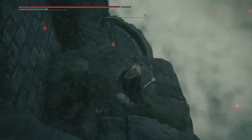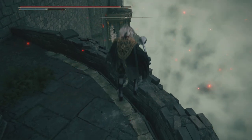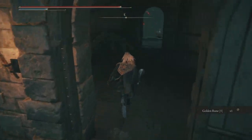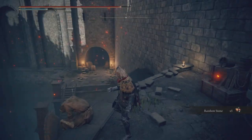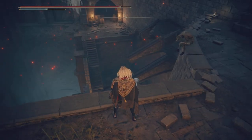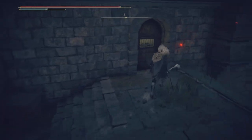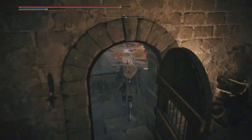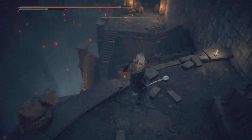We're almost there — that door I showed you at the start of the video. Down this jump — be careful, we don't want to go off the edge. Golden Rune number five. Keep going — rainbow stone. Now I'll show you how you open the door, and this is that place. If you were wondering, now you know.